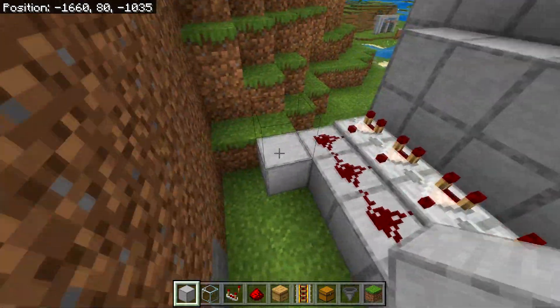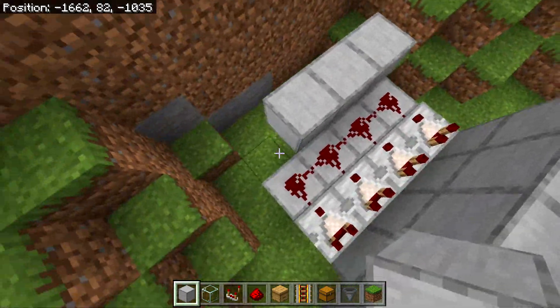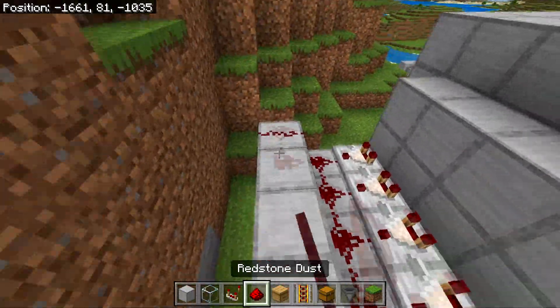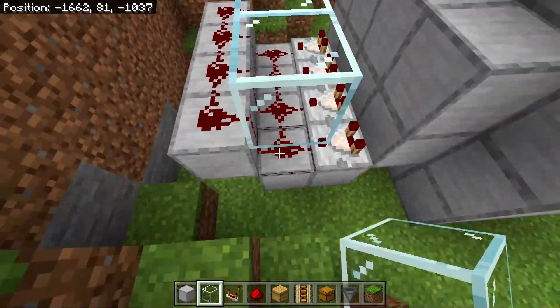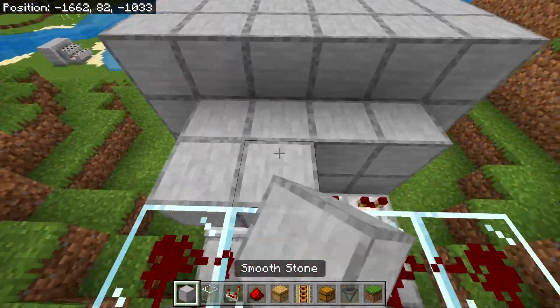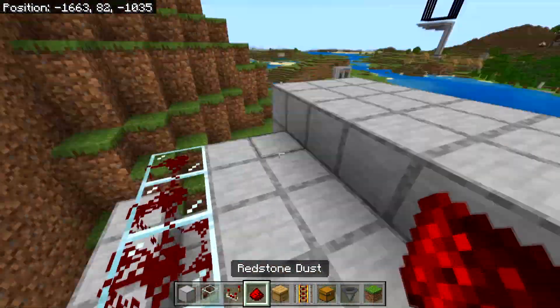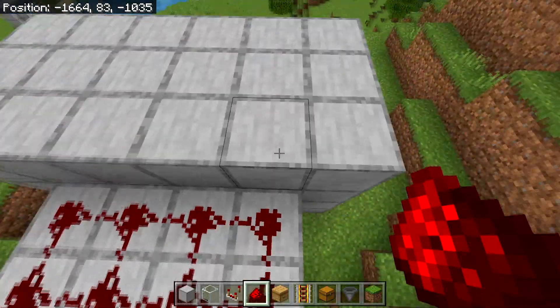Then you will need to place a temporary block right here, then a block on top of the temporary block, then destroy the temporary block. Then place four blocks right here — or three more. Then redstone dust on top of those blocks. Then on top of the redstone dust at the bottom you will need to place four glass blocks, just like this. Then place four redstone dust on top of those glass blocks. Then connect up the blocks we have right here with the glass using more blocks, and then fill in all of these blocks with more redstone — so now you should have something looking like this.